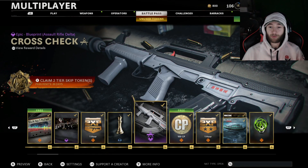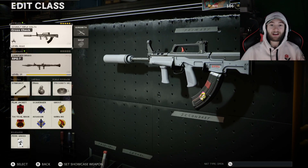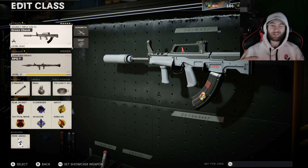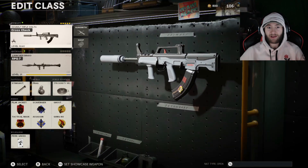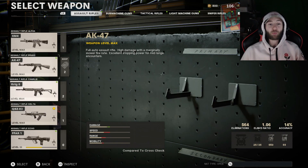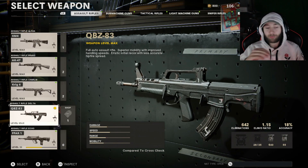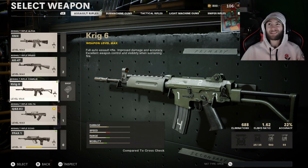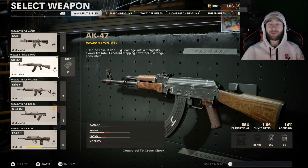Looking at the class setup, that's five attachments, which means you can run Perk Greed. I've got my usual Perk Greed setup with the RPG secondary. The reason class setups are dropping a little slower is while we've got double weapon XP, I'm going through and using all the weapons to get them to max level, and I'm averaging about 60 to 70 percent camo completion on each weapon while doing that.